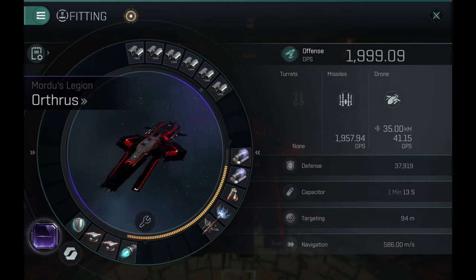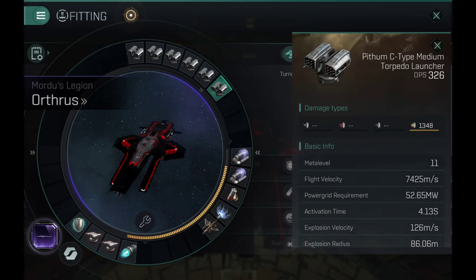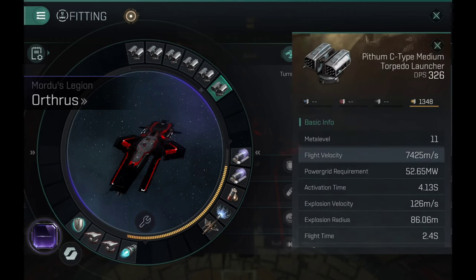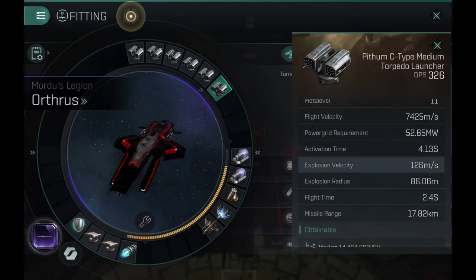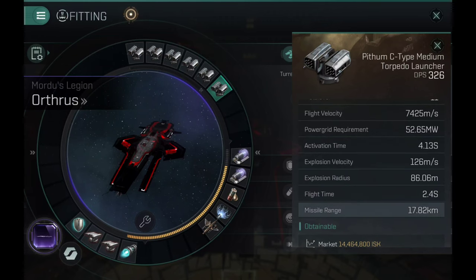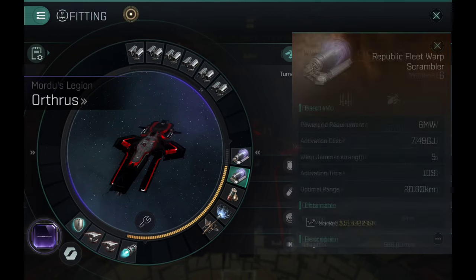1,909 DPS — the game just did not want to give me 2,000 cold DPS for some reason — but overall this is the torpedo troll Orthus build. I actually used an exact build like this in PvP and honestly, like I mentioned before, I really loved this build. It's crazy how quickly it kills the targets.